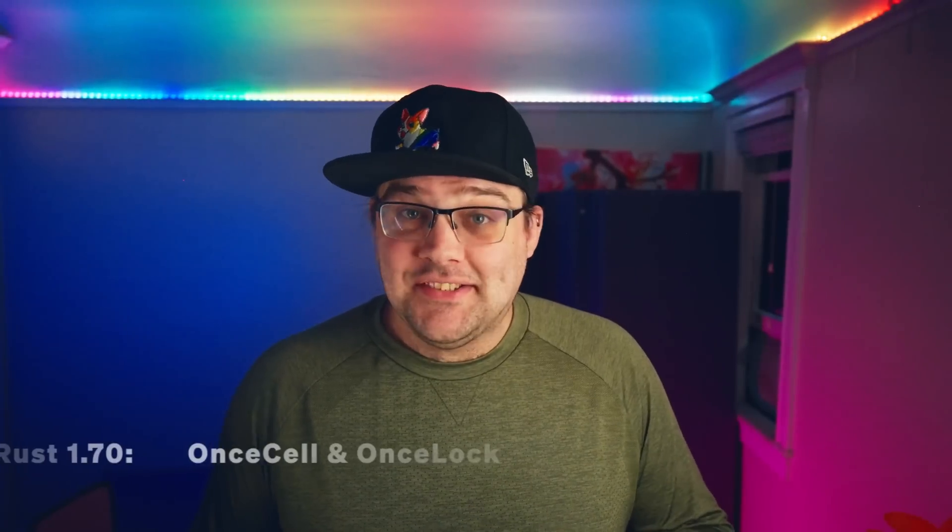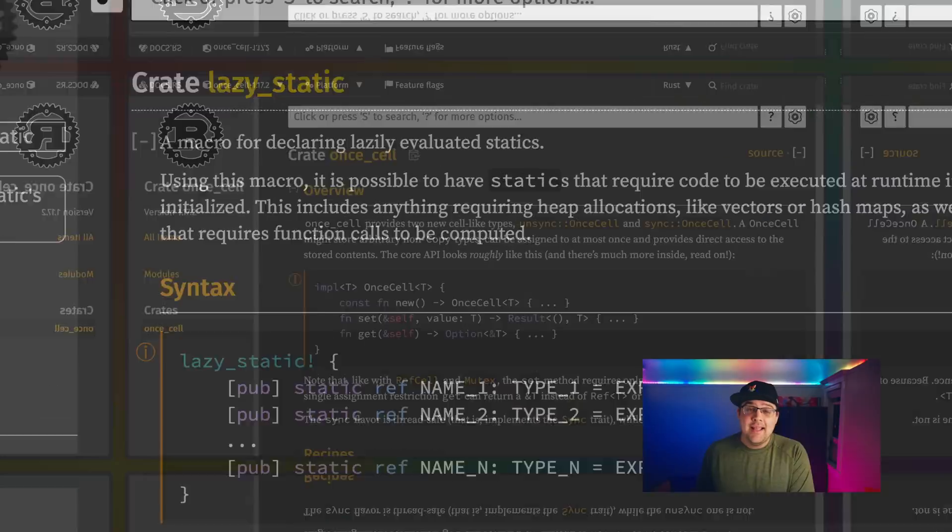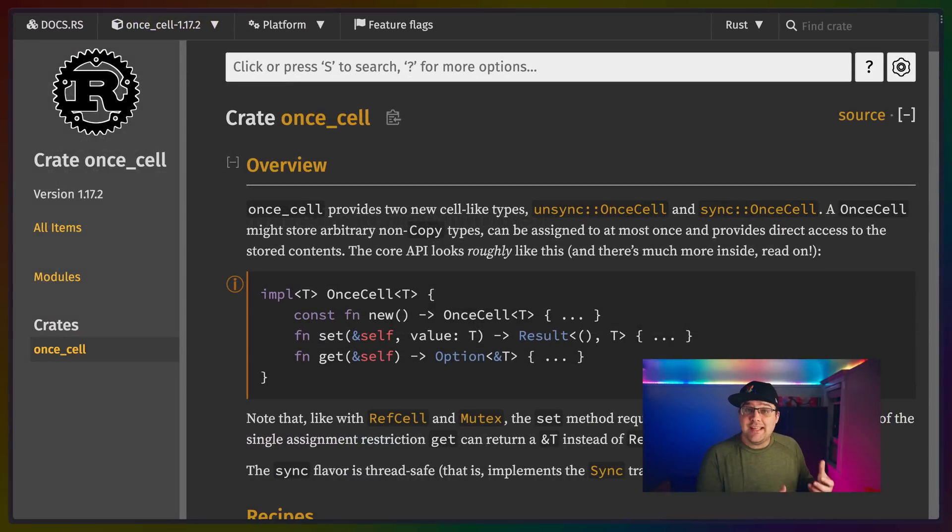OnceLock and OnceCell are what I'm most excited about in this release. In the past I've used third-party crates like lazy_static, but the implementation in the once_cell third-party crate has now been reformulated for use in the standard library. While Rust is moving closer to more const-capable items, some data in your program won't be constable — and this is where OnceLock and OnceCell come in. These new data structures are for one-time initialization of shared data.